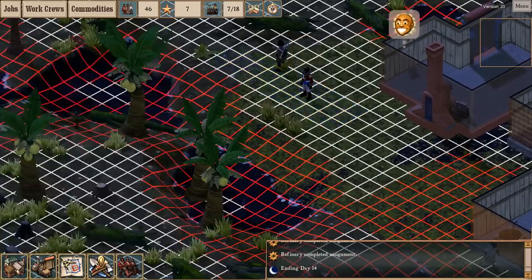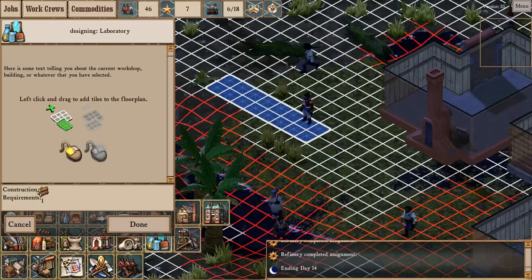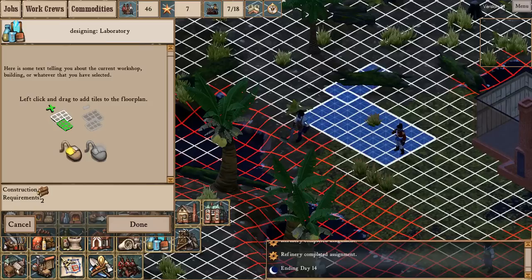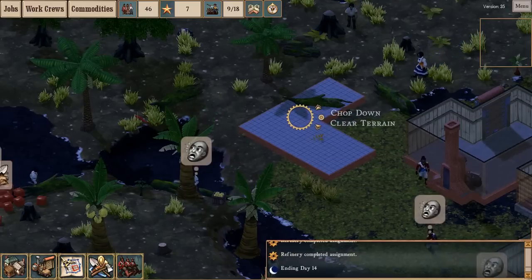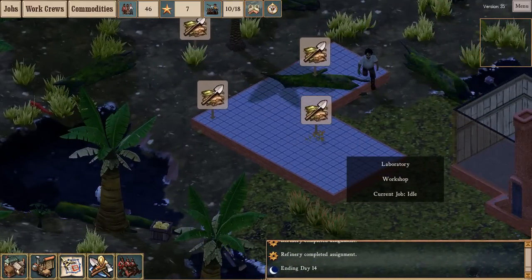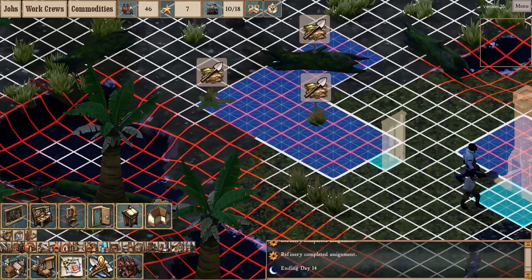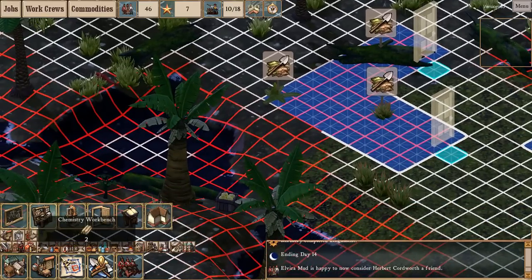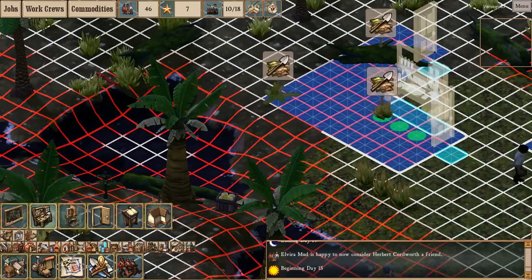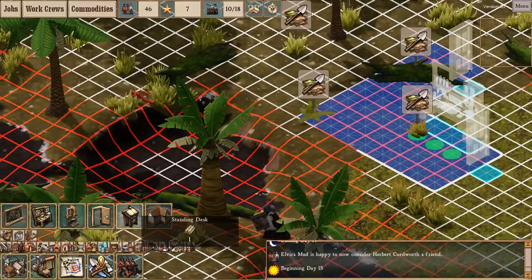I'm going to build the mad scientist lab out here on the outskirts of town — where all crazy laboratories should go. Let's clear this out. What I'd really like to see is for workers to auto-clear terrain before you build a building — clear the grass and the broken logs and things. Park a chemistry workbench here. Macroscope. The vacuum chamber — terribly expensive. I'll get back to you.